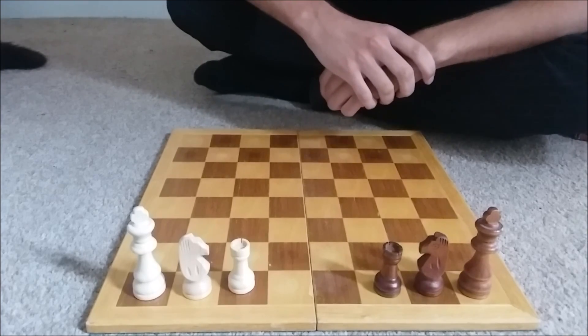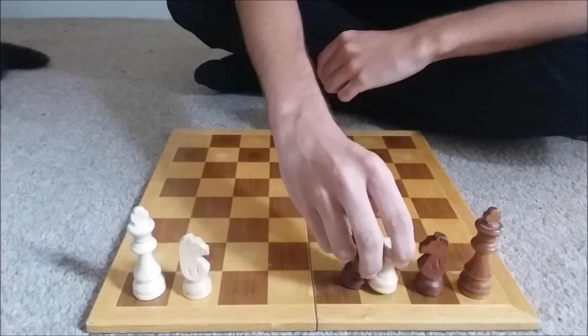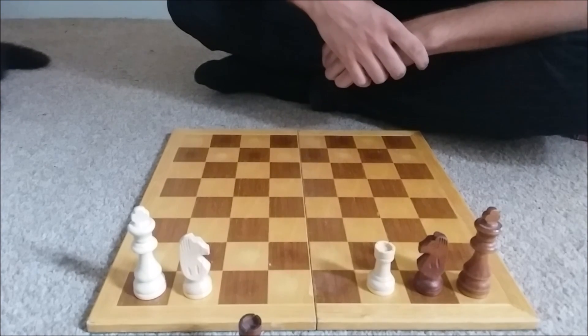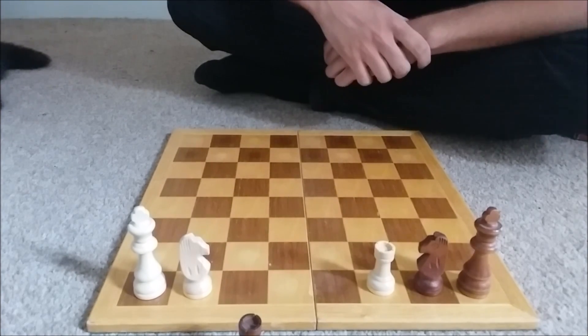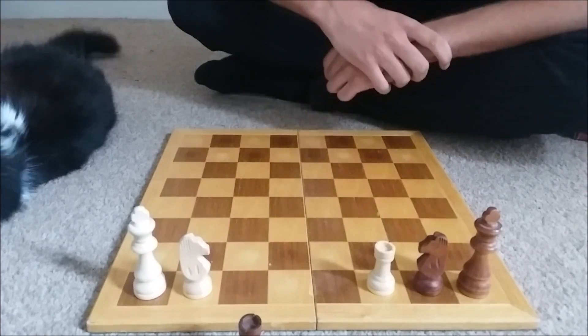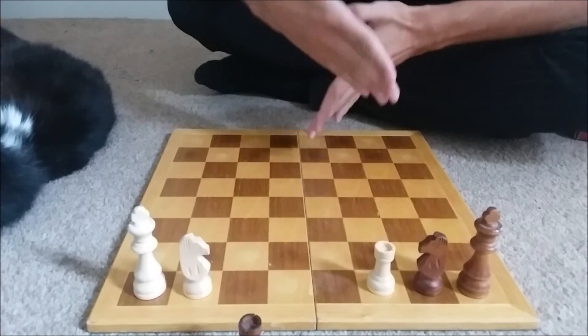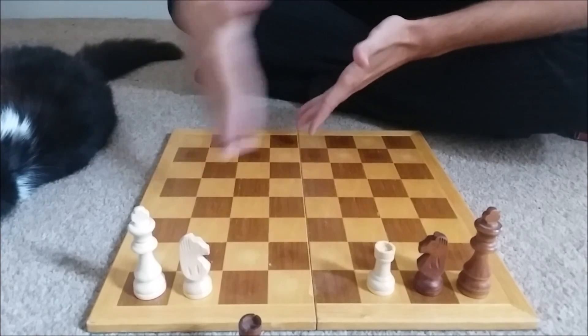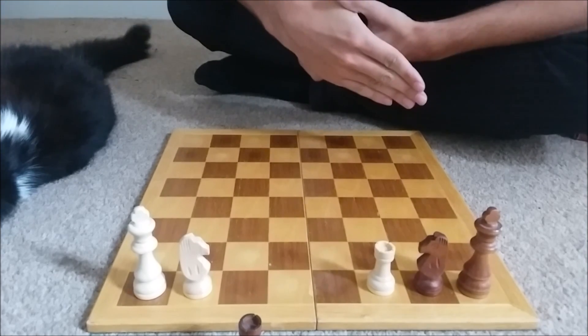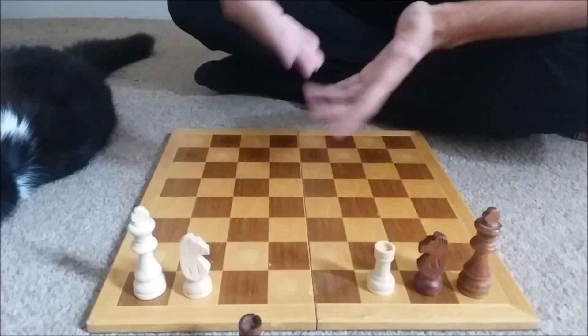One of those four moves ends the game straight away. If we play rook takes rook, black doesn't have any moves. Black isn't in check, but they've been stalemated, so that would end it in a draw. So whatever we do, we know we can at least get a draw.